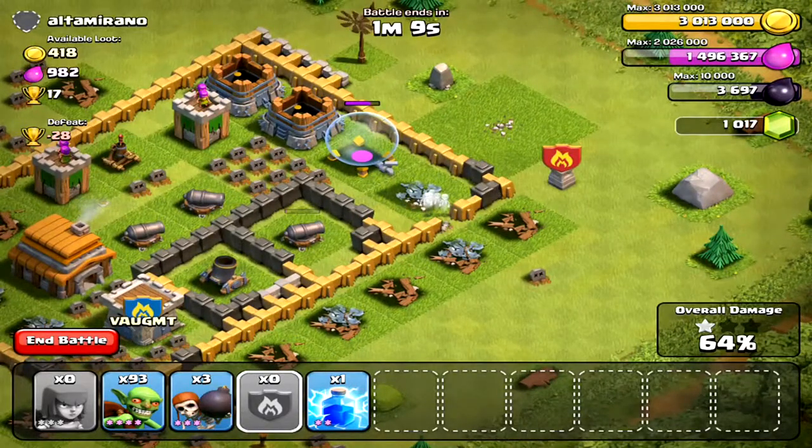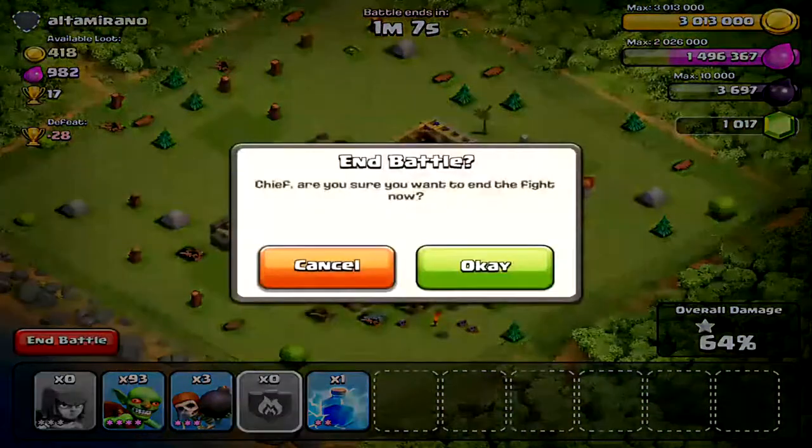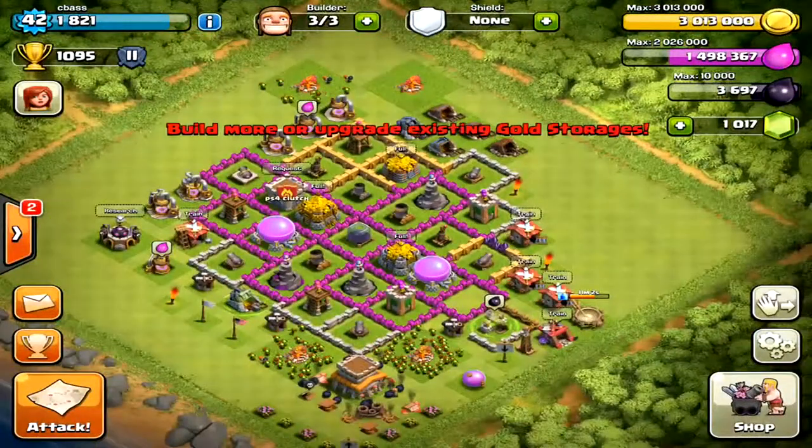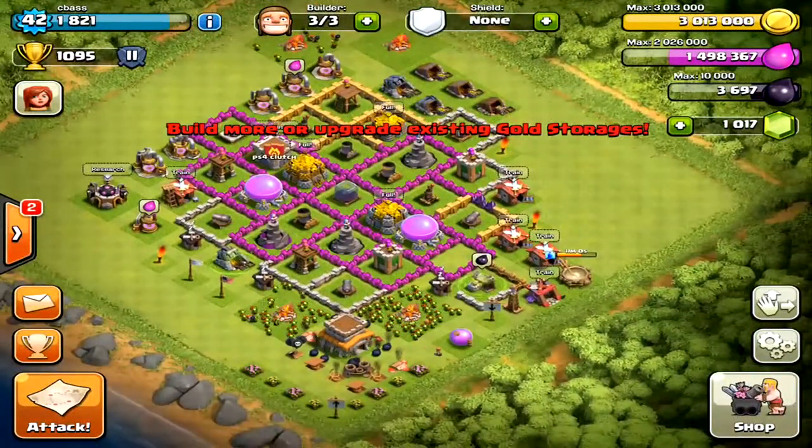I'm at 64%. I'm not going to take out that cannon — no chance. I got 37,000 gold, 25,000 elixir, and a few trophies — that's a bonus for me. My gold storages are empty, so it's prompting me to build more or upgrade my gold storages.